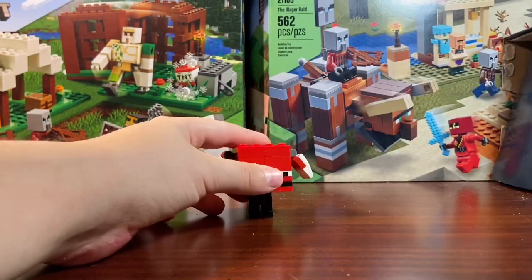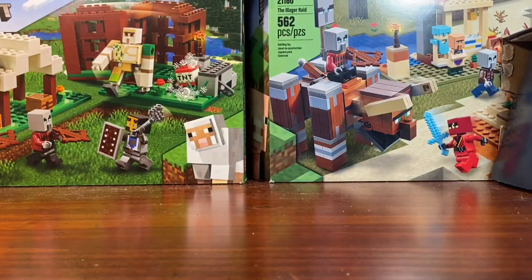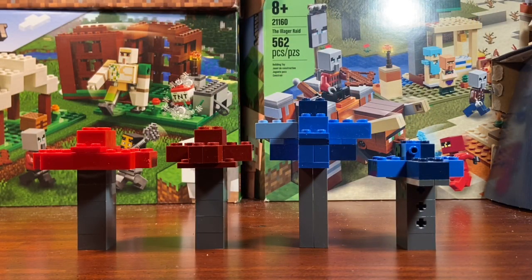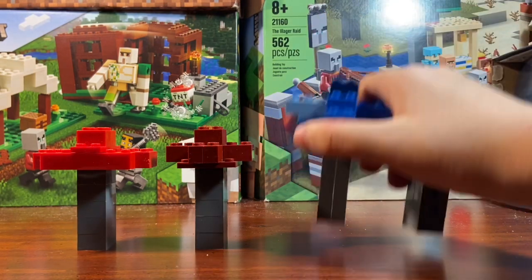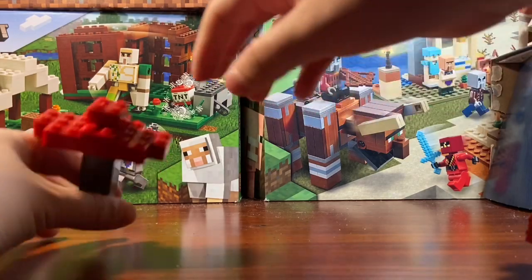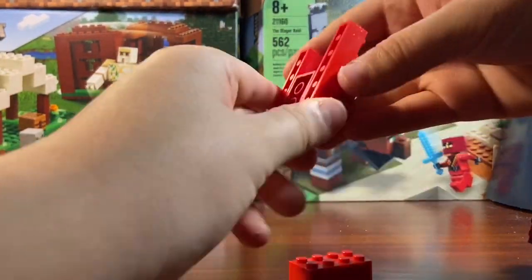We've finished both the Strider and the Hoglin. Now it's time for more Nether stuff — the trees. We'll start with the Crimson trees. I already talked about these in my Crimson Forest build, but here's how to do it: stack five two-by-two dark gray bricks on top of each other.